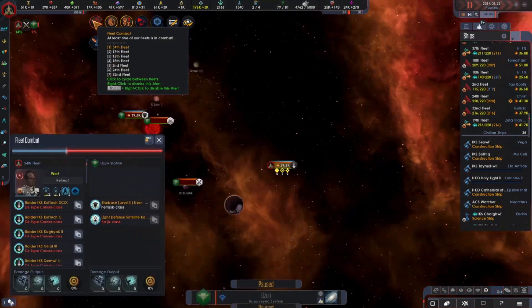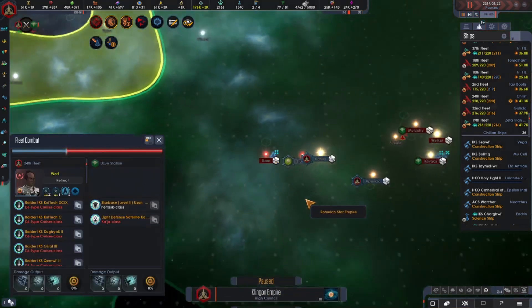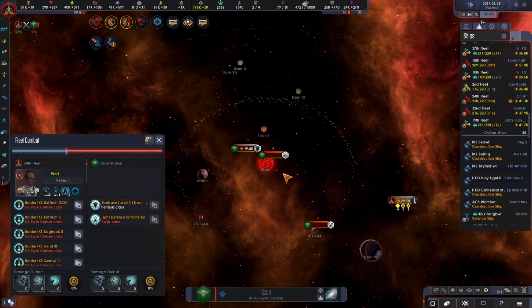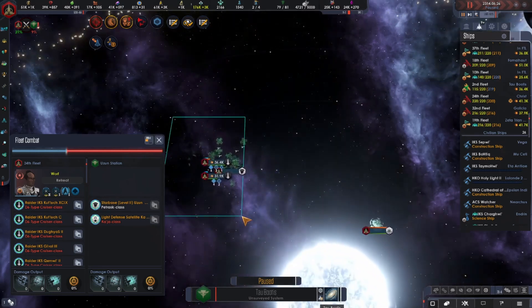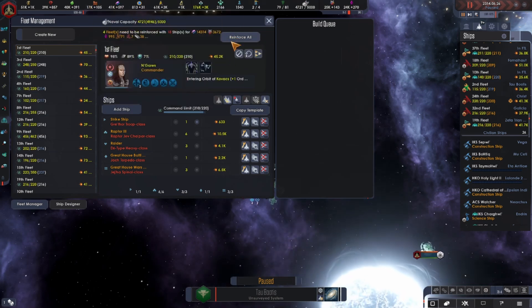We've got several battles going on at the moment. Second fleet has taken a lot of losses. Well, we can build all of the ships we're missing, which is good, so let's do that now.